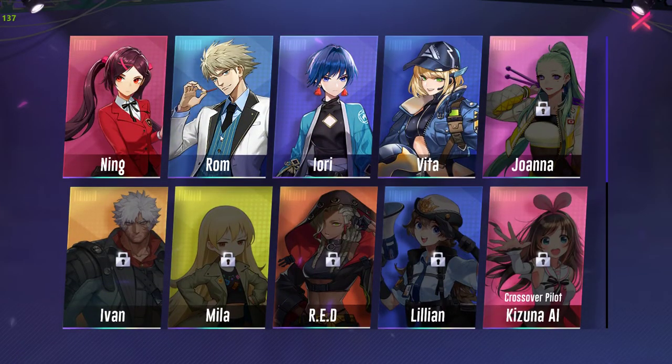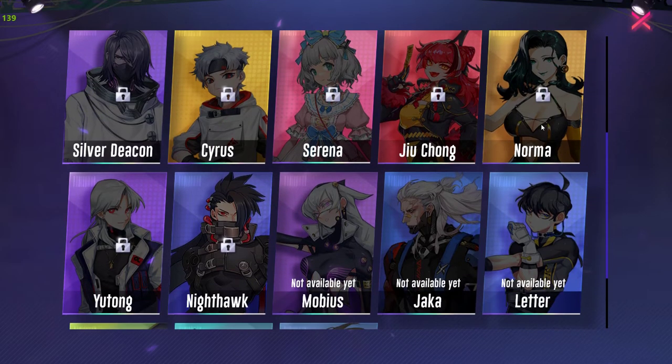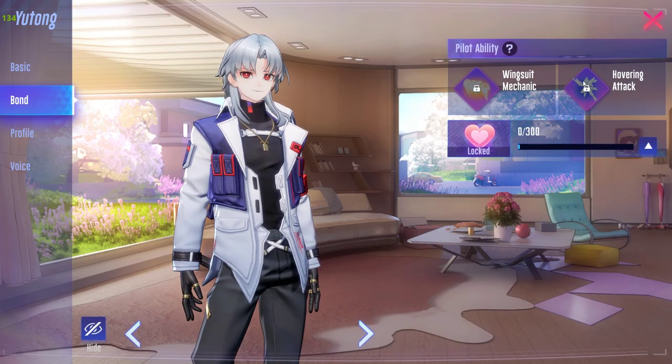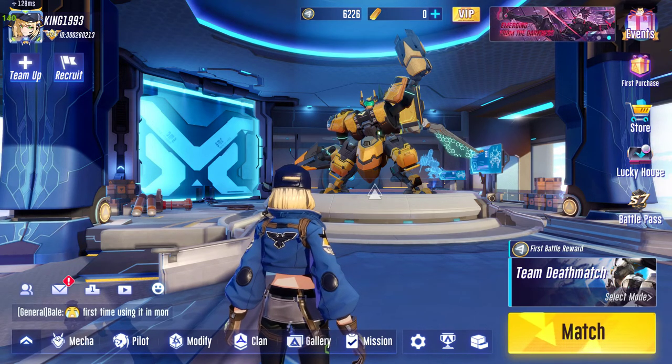The best pilot skills for Caramel are: Rom, Yori, Vita, Silver, Decon, Cyrus, Selena, Juichung, and Norma. Their abilities are the most useful. The others either don't work on Caramel or are not worth using. Anyway, if you like this video please give it a like, subscribe, and click the bell notification icon.